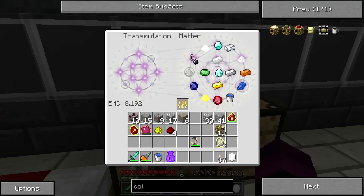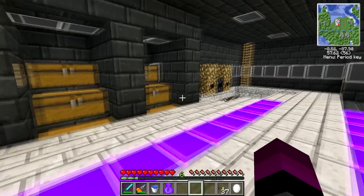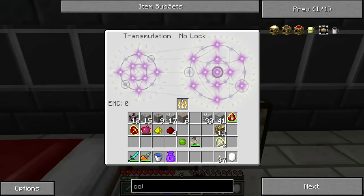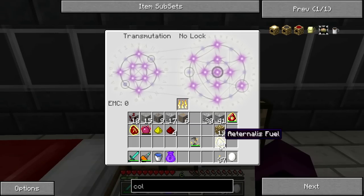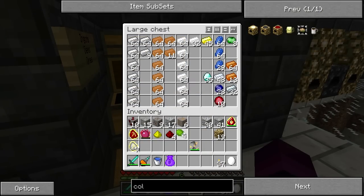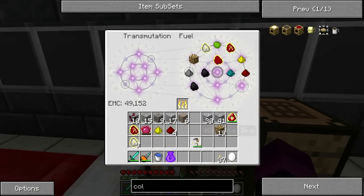We can pull out the diamonds we need. Now we need more of this — I've got plenty of diamonds, but I don't want to burn those diamonds. What we'll do is take a uranium and see what we do here — nine, sweet. Now we need to take another uranium and burn that sucker — oh darn it, it was fuel.